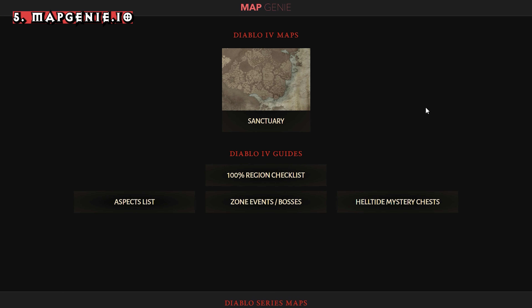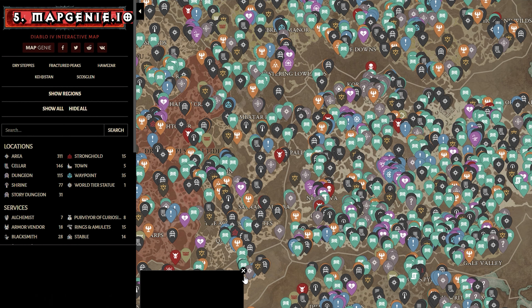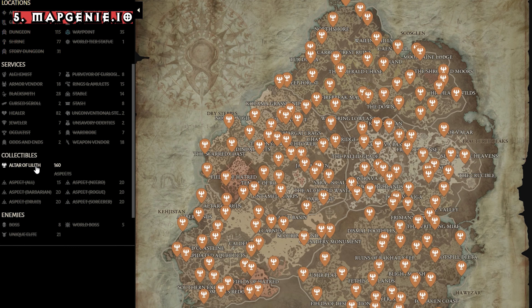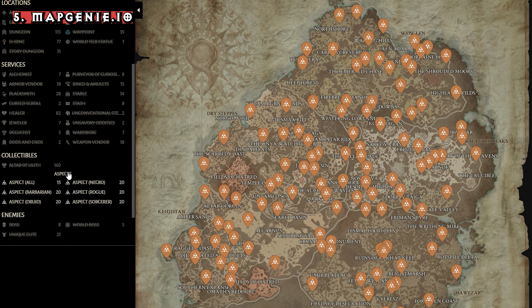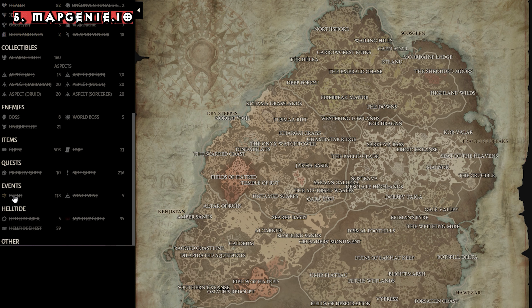My final tool is one of my most used out of the lot, and that's the interactive map from MapGenie.io. This map will tell you a vast amount of detail — from where the Altars of Lilith are, to Emote Shrines, Blacksmith, Bosses, and Unique Elites, plus much more. All of these can be filtered as you prefer. This can also cover Helltides, but I rather use Helltides.com as it's a bit more streamlined. Otherwise, this is a tool I highly recommend if you need help finding specific items or altars.